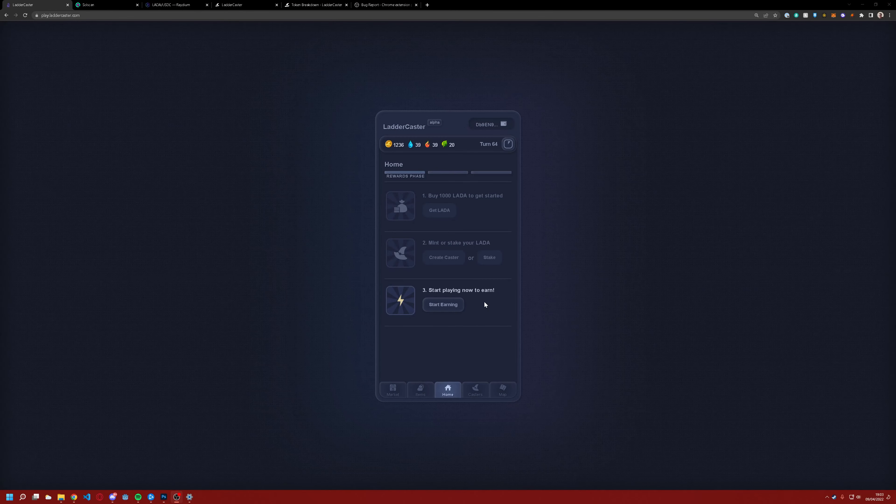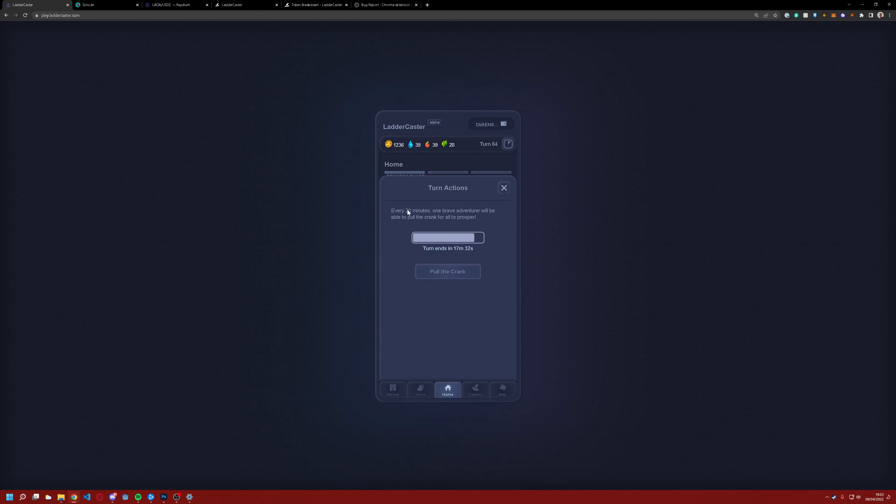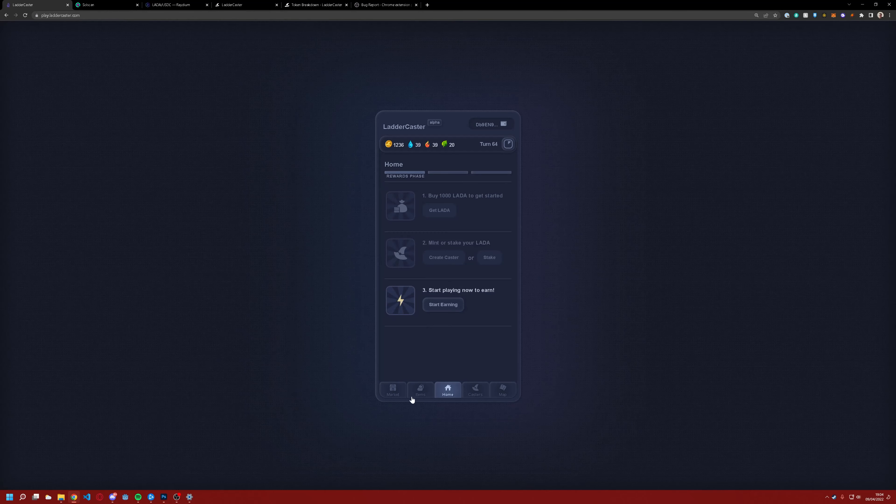This is a quick rundown of how to manage and play this game — it's not entirely too difficult, slightly confusing at first. The main tab is the home page. If you don't have larder, buy some and mint a caster. From there we get into gameplay. Each round is effectively 20 minutes long, and at the end anyone in the world can pull the crank to end the round. So each round you want to get as much done as quickly as possible to earn fire, water, or era tokens, or potentially larder if you've burnt anything.